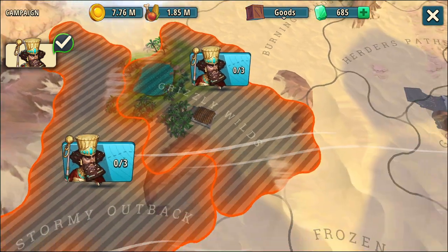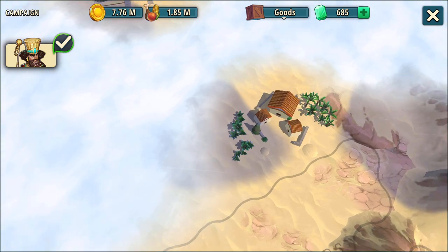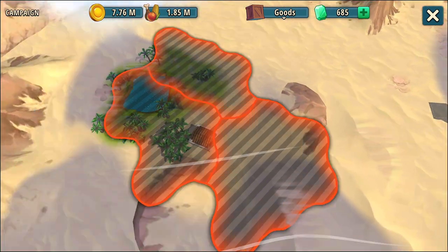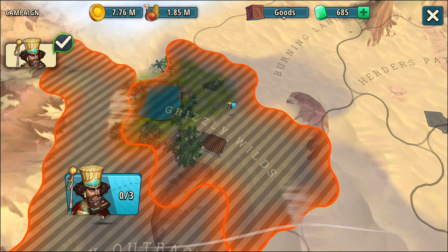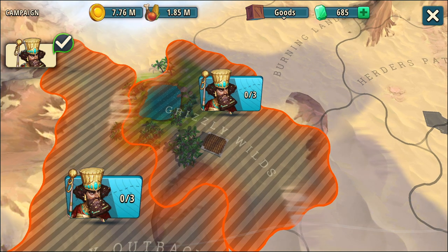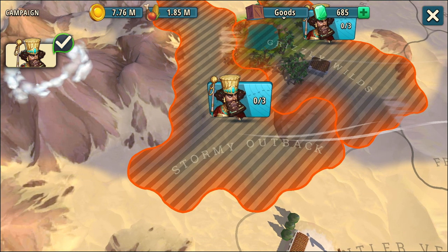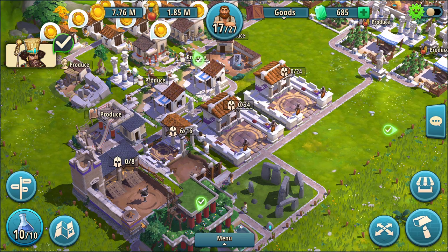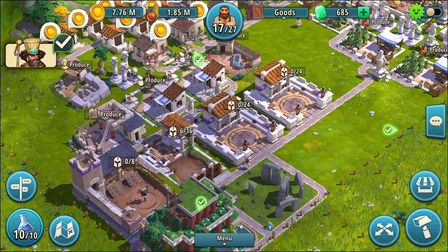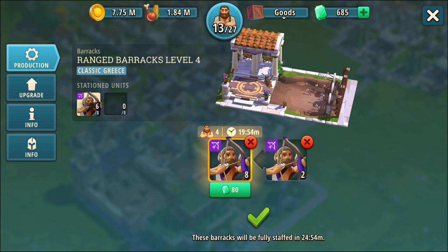Did that open up a new area for me to scout? I don't see any scout. I'm guessing I'm going to have to beat the one that isn't asking for hoplites — that was actually open before and will probably be easier than the one I just did. Because I absolutely cannot do the hoplite one yet. Let's start repairing our forces, which is taking a longer time now. That was 20 minutes for a full eight.